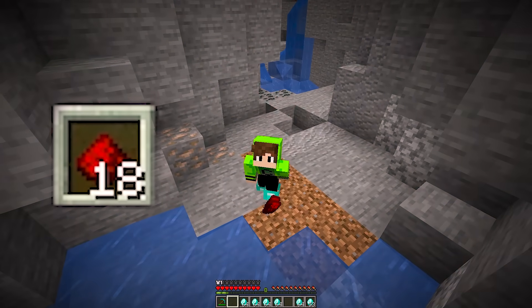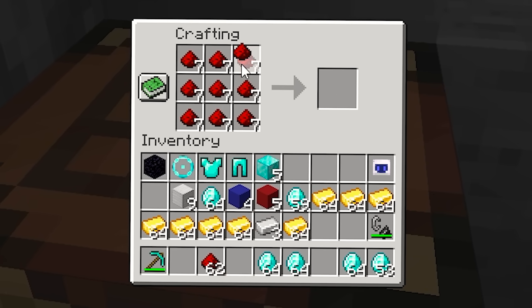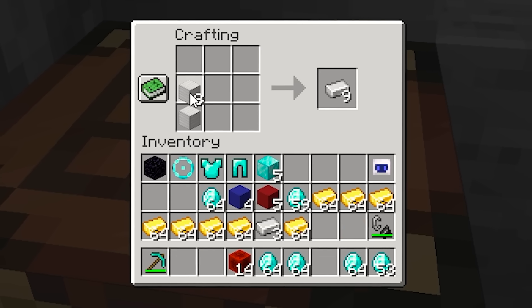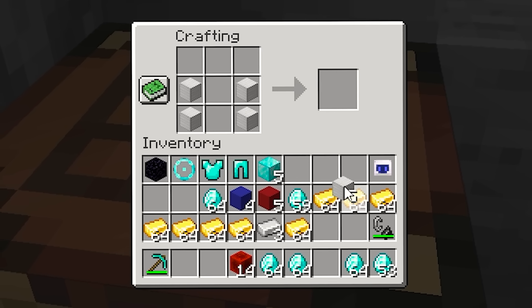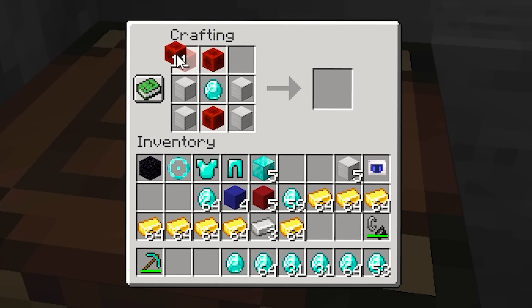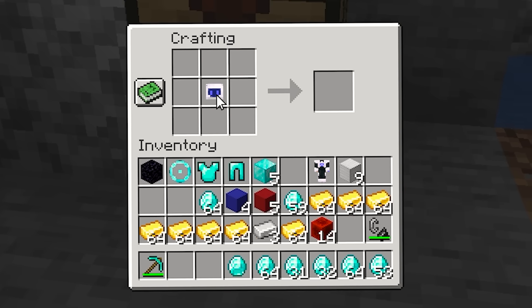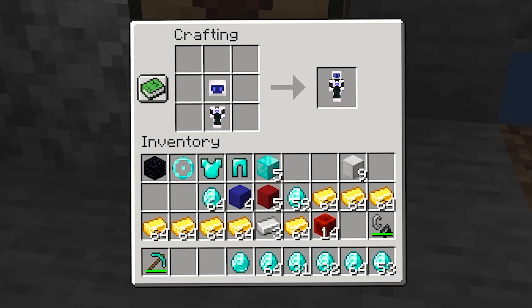18 redstone is still not enough — I need to get more. Now with all this, I will be able to make several blocks. And now with these blocks, I will be able to make the body. I just need to place a diamond here in the middle, and now place the redstone. The rest of the body is already made. And now if I place the head here and the body underneath, I have the robot.